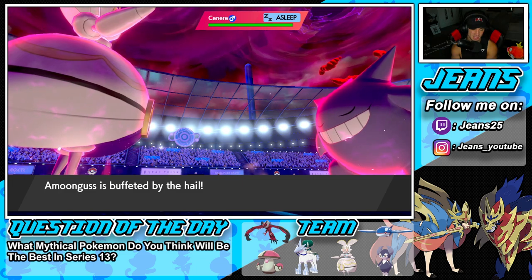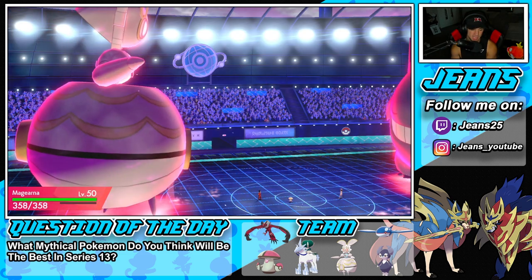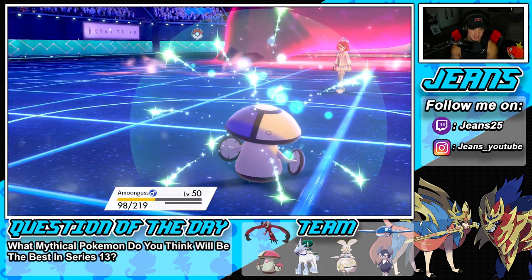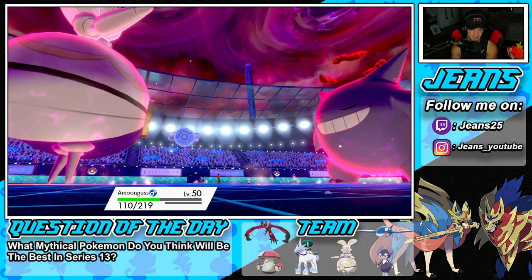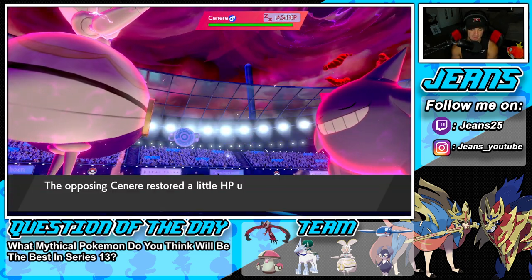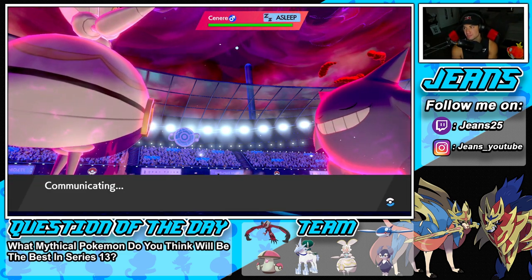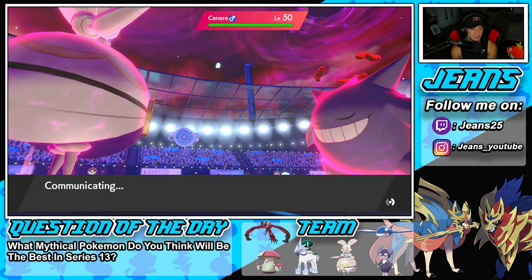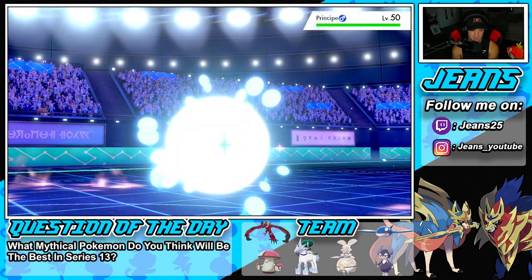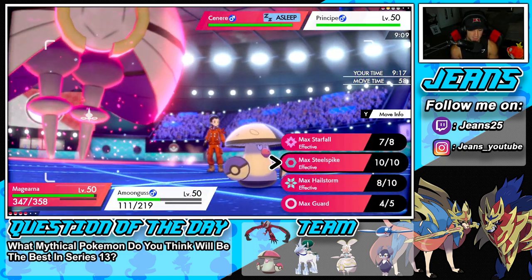Amoonguss gets HP back from Black Sludge, but Magearna has taken some damage. The opponent has a double Black Sludge setup too. He throws out his final Pokemon - Inteleon - and honestly I could just get rid of it no problem. But I want to showcase Fleur Cannon in this battle, so I'll keep Inteleon alive and Rage Powder to soak up the shots.